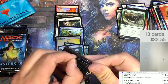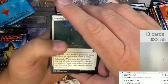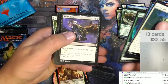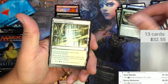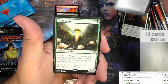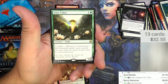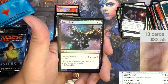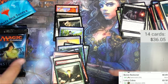Iconic Masters. We got Bewilder, Blinding Mage, Selesnya Sanctuary, Abzan Falconer, Bogbrew Witch. Then Lotus Cobra — one and a green, landfall: whenever a land enters the battlefield under your control you may add one mana of any color. Classic card with art by Chippy. Then a foil Reeve Soul. Masters 25 is up next.